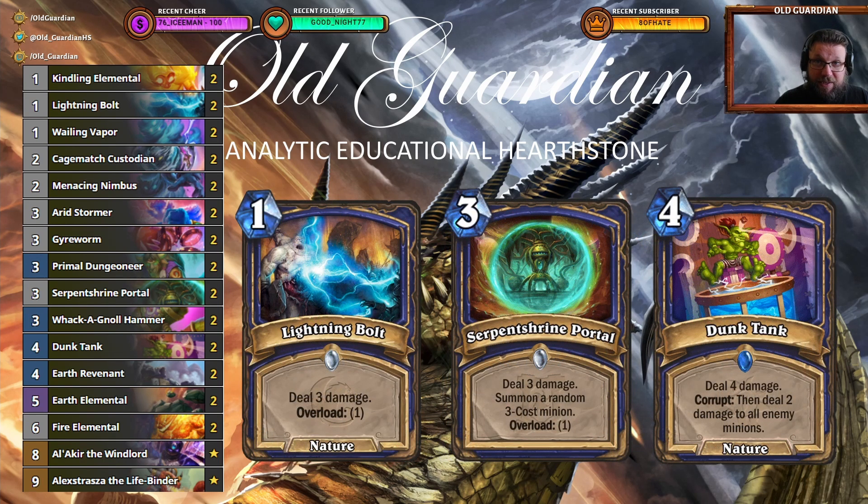You also have some direct damage spells in the deck and these are multi-use cards. You can use them for board control and you can use them to go face. Lightning Bolt is more of a card that you want to use later in the game to go face, though sometimes you use it for board control too as extra reach. Serpentry Portal is more multi-purpose because it also summons a minion — you kill something on the board, gain good board control, get a minion on the board. And Dunk Tank, if you're able to corrupt it, can be great for getting control of the board, but you can also use it to go face or deal four damage to remove a minion and make your board stick. All of those options are available.